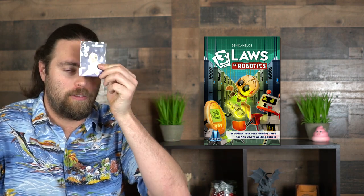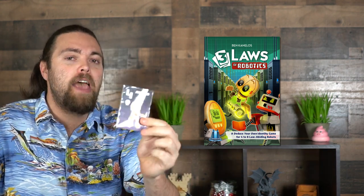In the Three Laws of Robotics, every player gets a faction card they cannot see, much like a blind man's bluff style game. You put it on your forehead so everybody can see your card but yourself. You also get a security key and a player reference card. There's also an additional deck called Laws of Robotics that changes what you are allowed and not allowed to do.